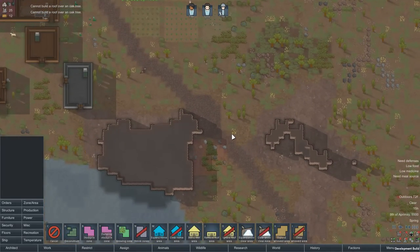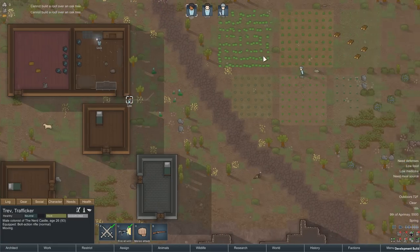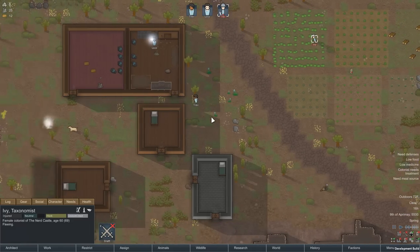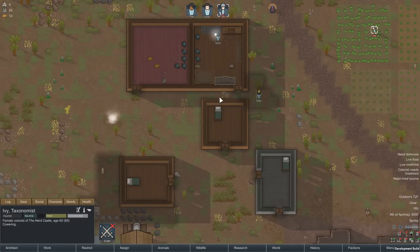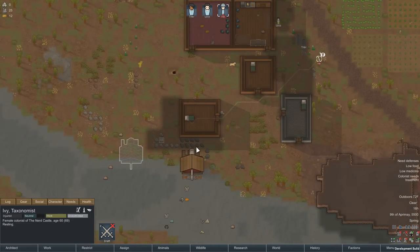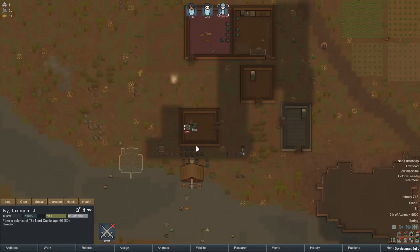We've got a mad rabbit coming in. She's not capable of violence, so somebody else has to come save her. One shot, one kill — nice job, Trev. She's got level five medical — she'll have to go get medical treatment, which will use up some of our supplies. A little bit of a bummer, but unforeseen things happen in this game. Now they're getting roofs up and taken care of — it's going to be nice and shady. You know how we do at the Nerd Castle — we keep it shady.